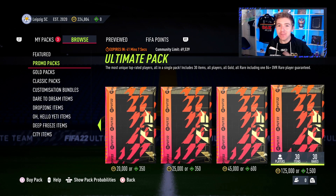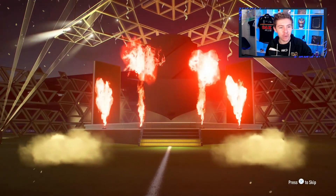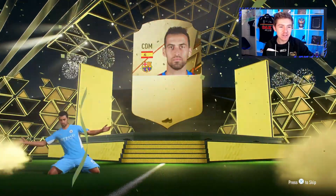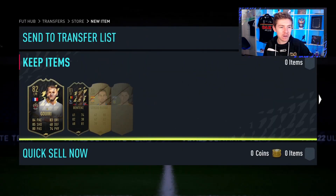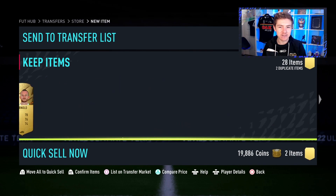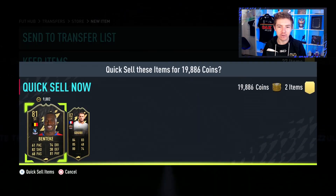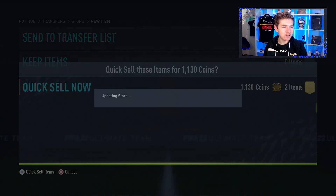You thought it was over, I thought it was over — but not yet. We still have some 125k packs to open — we can probably only do two, but surely now we get a good card, right? 13% chance of a Signature Signings player — I will take one, thank you very much. Here we go — it's a walkout! Is it a good walkout? It's a Spanish CDM — it's going to be Busquets, and the only good Spanish walkout right now I believe is him. We do pick up two informs in that pack as well, which is quite nice. They'll help fund the next pack.